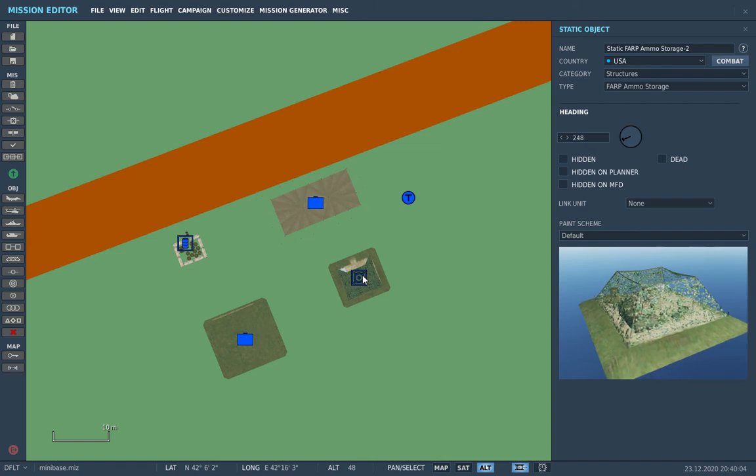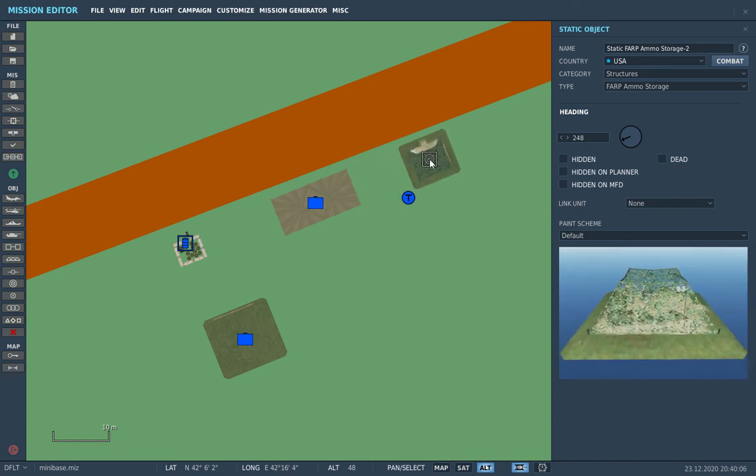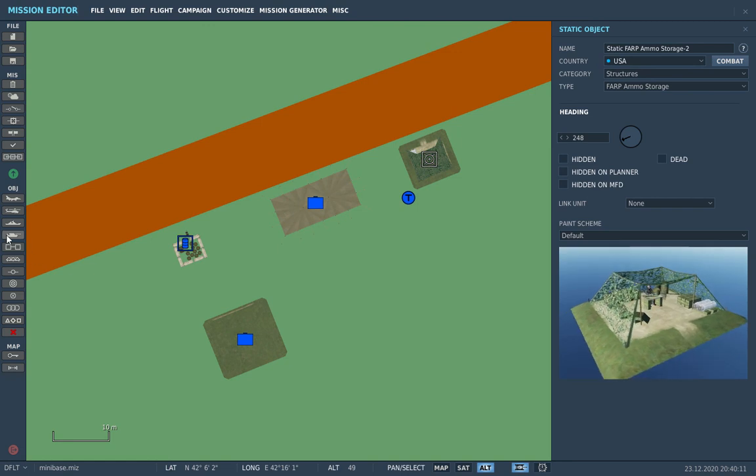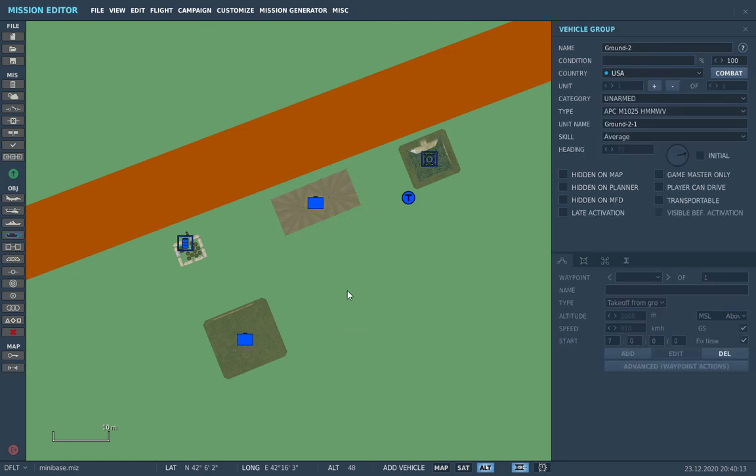This is the ammo depot. This enables us to rearm the aircraft. We will be spawning around here. And for good measure, let's put some trucks as well so that it will look nice.